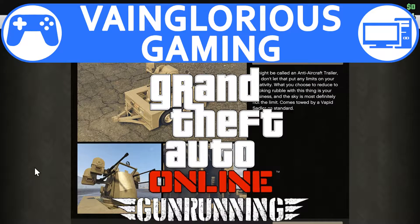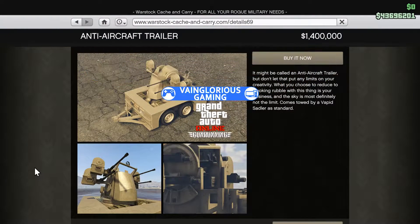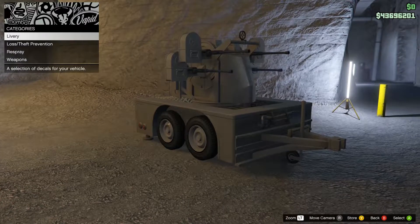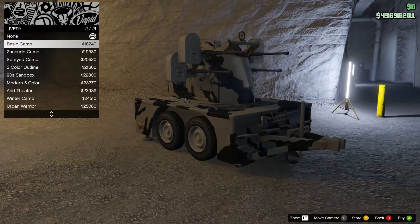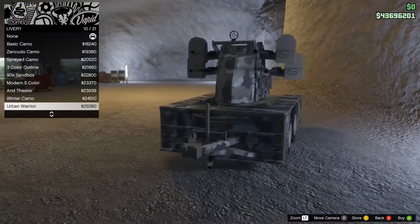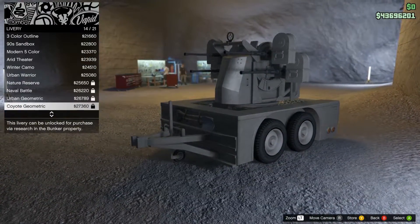Hello, all you vaingloriously wonderful people. This is the Von Fuhrer Anti-Aircraft Trailer, one of seven vehicles released with the Gunrunning DLC for GTA Online. Brought to us by the same in-game manufacturer that makes several of the weapons, this is a first among GTA Online vehicles as it cannot move without the aid of a vehicle towing it.